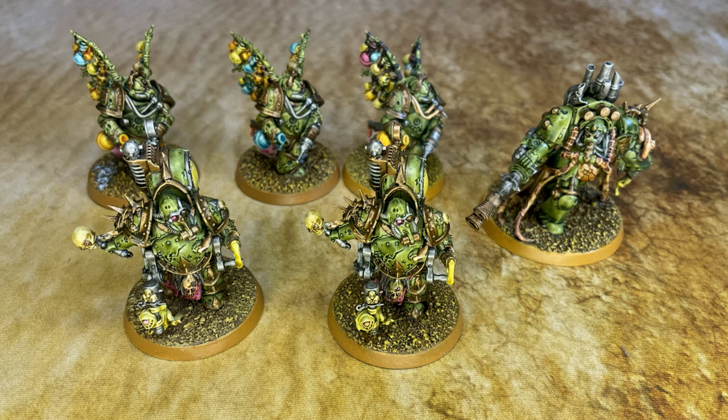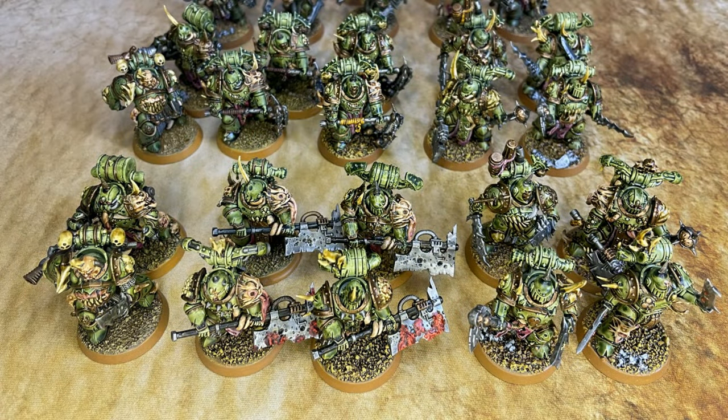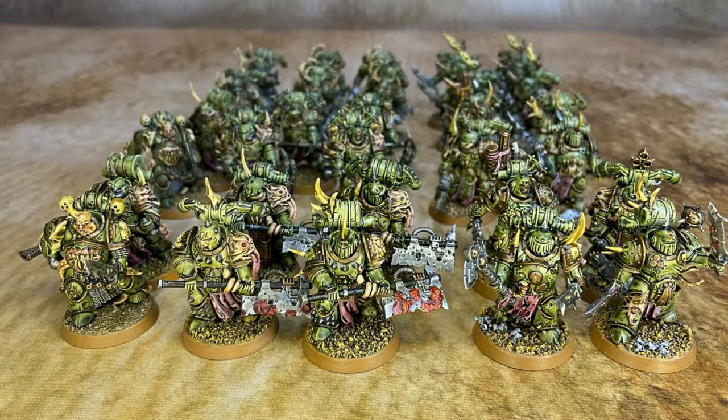On to troops: three ten-man plague marine bricks, each with a champion carrying a plasma gun and power fist, a heavy plague weapon, one guy with a plague spewer, four guys with heavy plague weapons, and four guys with boltgun-equivalent weapons — making them all close combat powerhouses. With a couple of Foul Blight Spawns and plague spewers, even those two flamer attacks create a decent overwatch threat. The Foul Blight Spawn's flamer is strength 7, AP minus 2, two damage, and ignores cover.